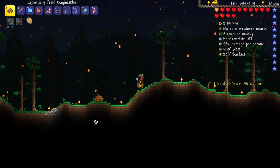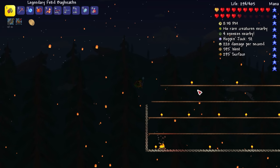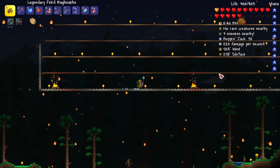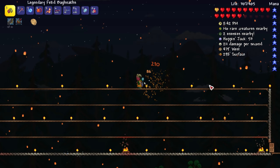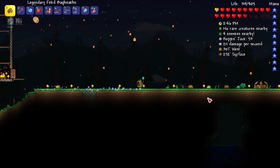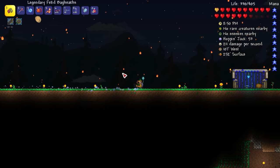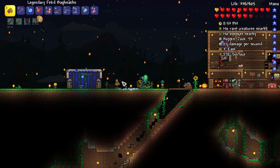I picked up the big amount of gold that I lost — good! Kill that hoppin' jack — I love the name of that thing! There's another one up here. They should drop pumpkins or at least have a chance. Speaking of pumpkins, they're still growing around here on mass, which is great. I guess we can buy another Eternia Crystal.